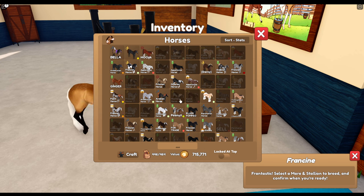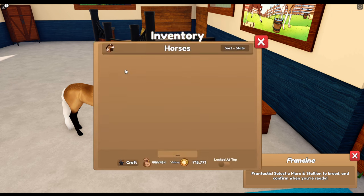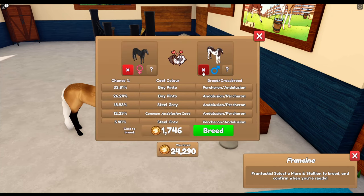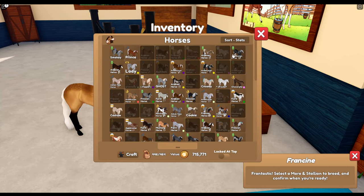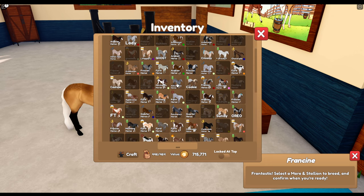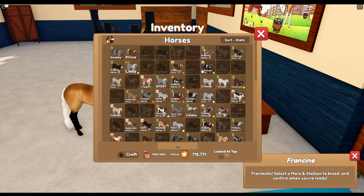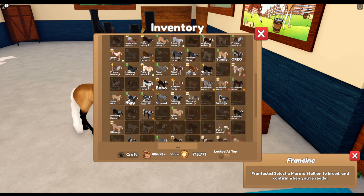I'm not sure what combinations of coats I'd like to try today. I think the flea-bitten greys were really nice, but there's a combination you can try with the steel grey. Normally anything with a black Rabocano coat equals something really cool. But let's just breed my rarest ones - probably these cool legacy coats and all sorts of things like that. I don't know how many foals we're going to do - maybe three or four, just see how the day goes.